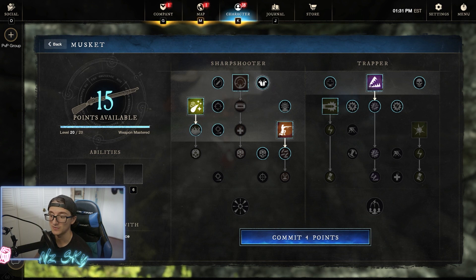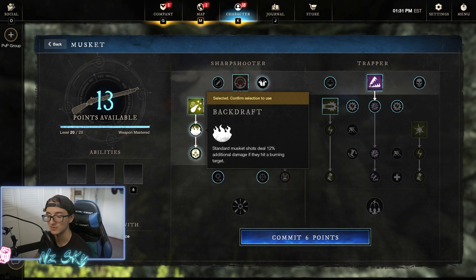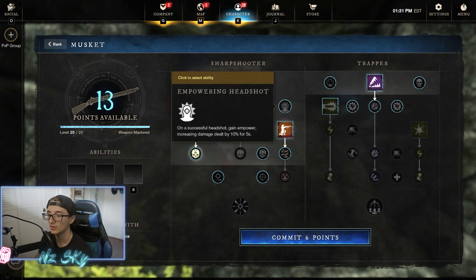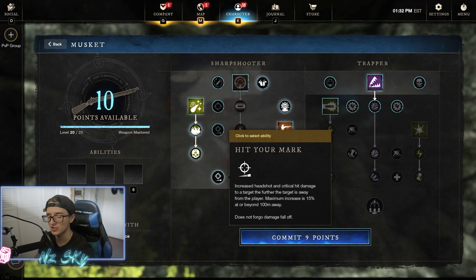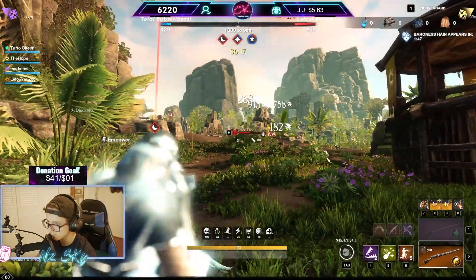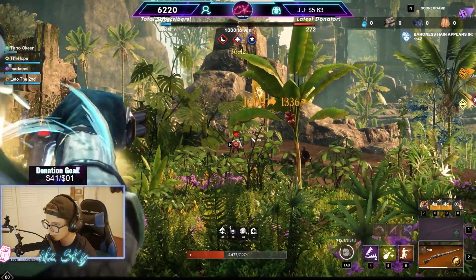Now for the talent tree — we're going to upgrade Powder Burn for the 12% additional damage when they're hit, and then Chronic Trauma, so if you land a headshot with Powder Burn the burn is extended by four seconds. We're also going to grab Empowering Headshot and Heightened Precision, which is a stackable 2.5% damage increase every time you land a shot while aiming. Then we grab increased headshot damage the further the target is away, so when you get the jump on somebody with Powder Burn loaded at range, landing that headshot is crucial to all the damage we deal.